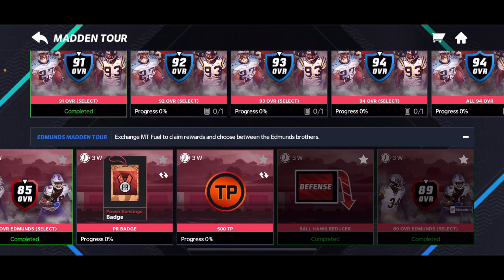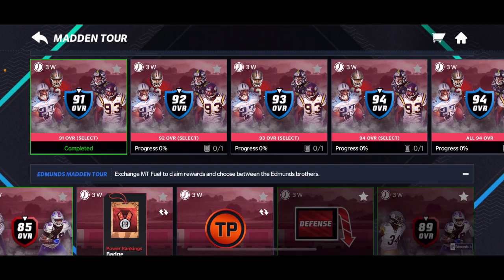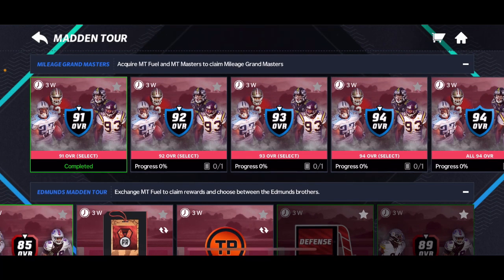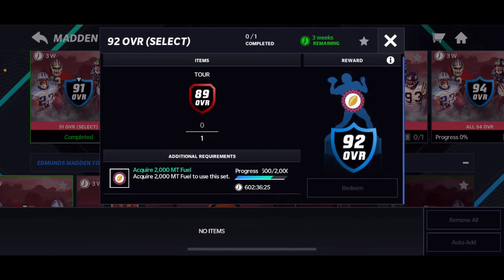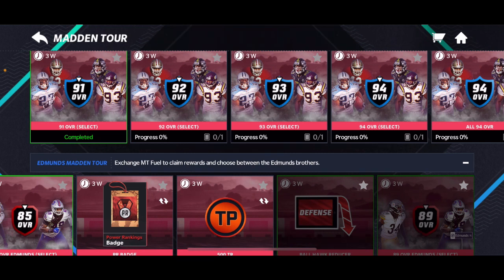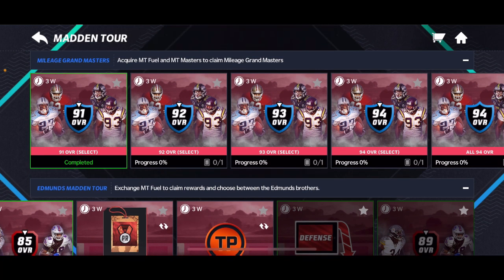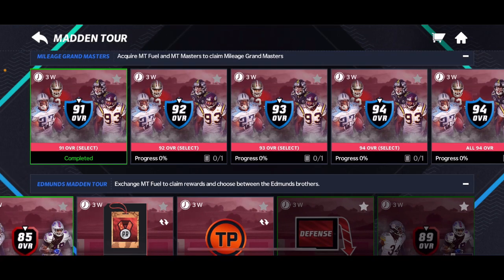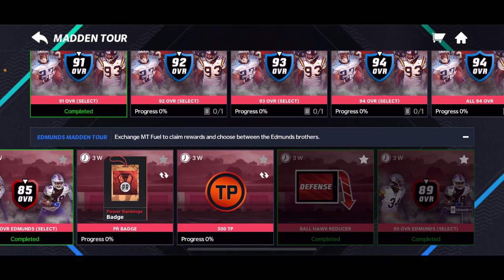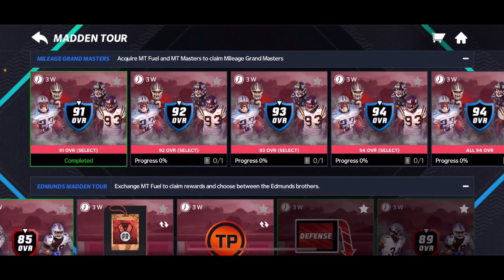Say you needed a middle linebacker — select the Ryan Shazier 91 overall. You can get this if you get 500 of the fuel, and this one is for 2000. I'm going to get that hopefully tonight. If you wanted the middle linebacker admins, just select Shazier and you have a 91 middle linebacker. If you wanted the safety like I needed, get Ronnie Law.